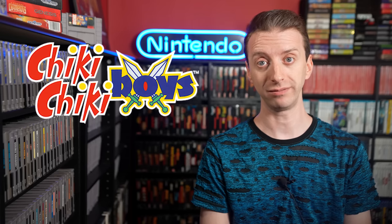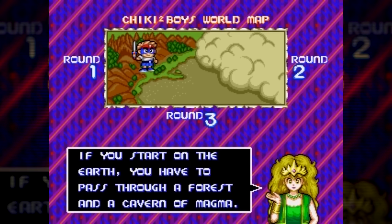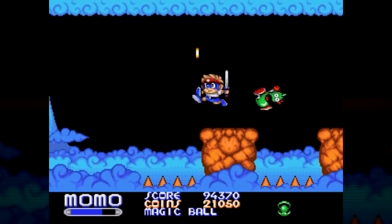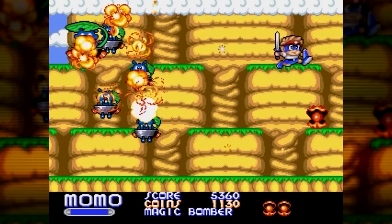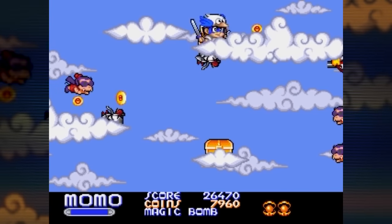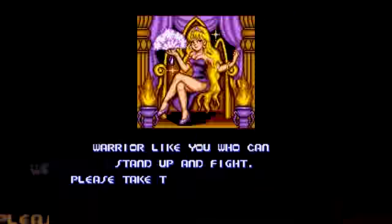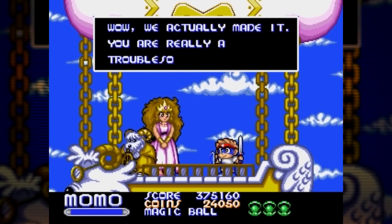For every Capcom classic, there's a Capcom Forgotten. Released in June 1993 for the Sega Genesis was Cheeky Cheeky Boys. It's a side-scrolling hack-and-slash game. Travel to the end of each stage running, jumping, and slashing your sword against all variety of enemies. You can break open walls to find bonuses, collect magic orbs for spell attacks, and sometimes have levels where you're flying or swimming. Collect money and spend it at shops for more upgrades. Fight bosses at the end of each level and get to the end to save the human kingdom.